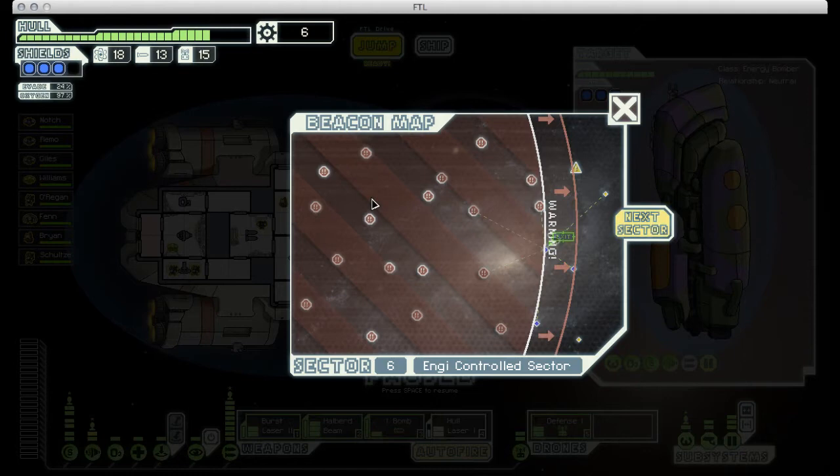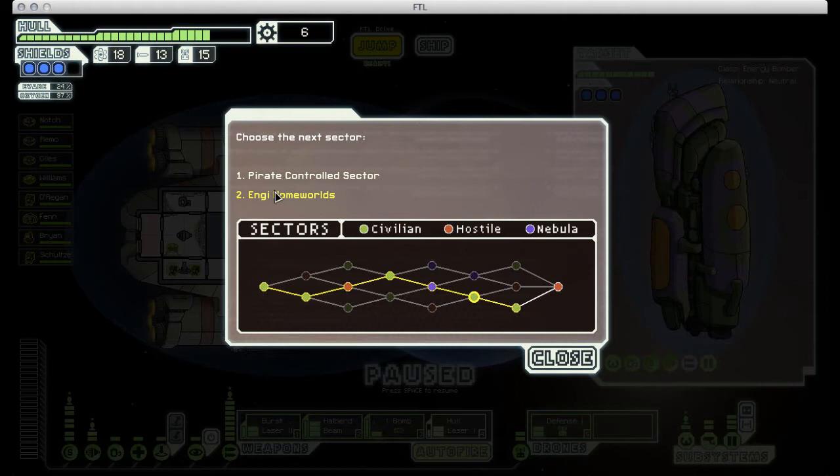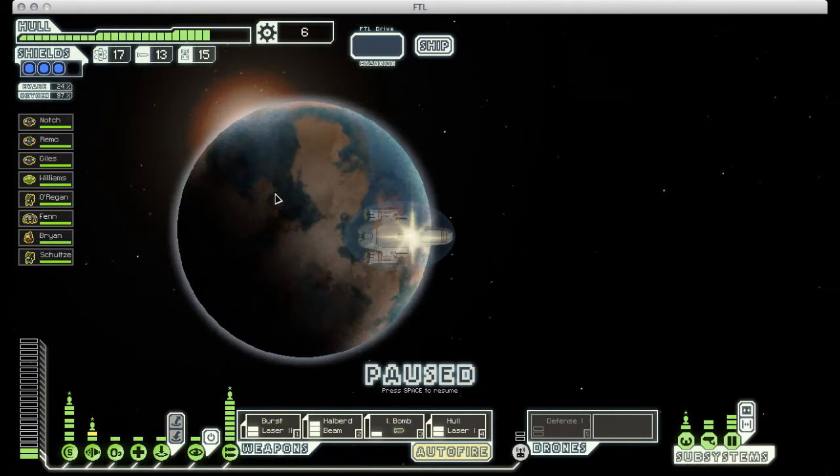Welcome back to FTL. We're doing a tutorial run through today with the basic ship, Kestrel, and we're about to move on to Sector 7. We have a choice between a hostile sector or a civilian sector here, but since it's the end of the game, the enemy ships are going to be pretty tough, so I'm going to stick to the civilian sector and keep things a little bit safer.